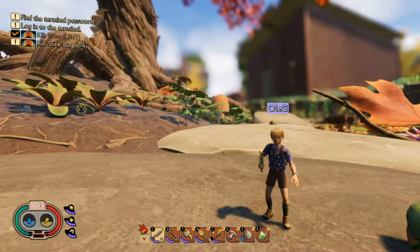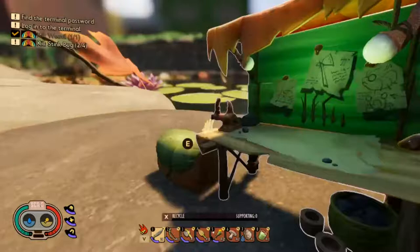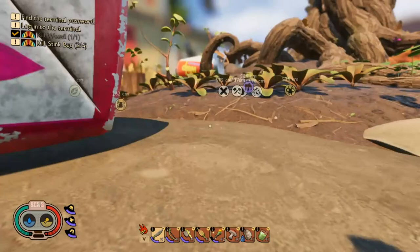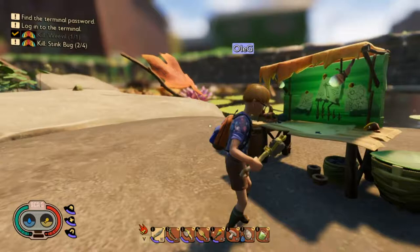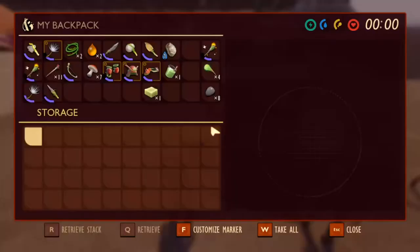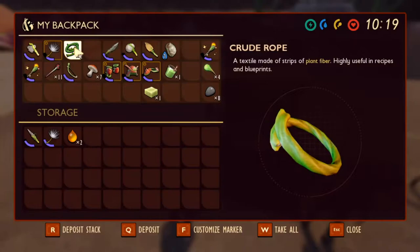We killed two stink bugs - I don't even remember that. We killed one a while ago. I probably did that one alone. We're here so you made your dagger - we're working on it. I should leave stuff before diving down. I am a level seven. I don't need a spear underwater, don't need rope, I need the chest plate.